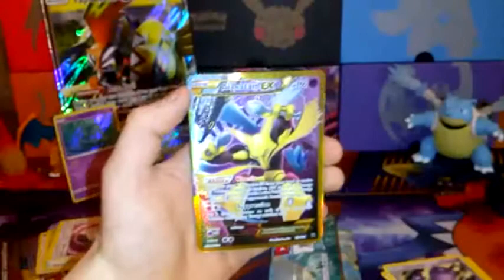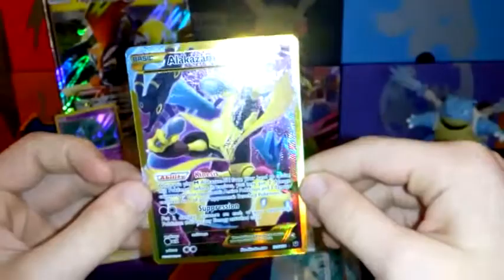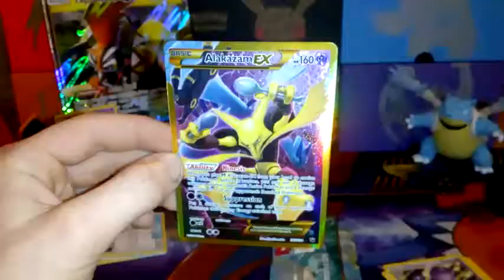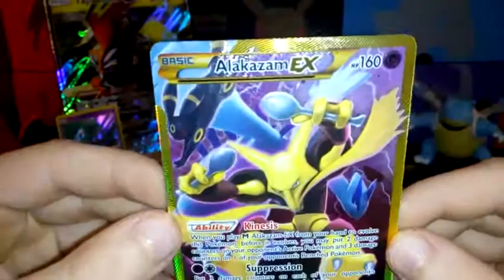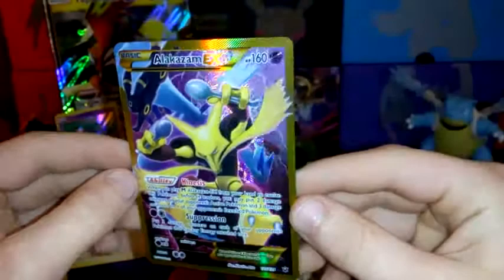I've been wanting this card forever! When I opened the pack, I saw the gold border but I did not think it would be this. Oh my god, I'm so sorry — RIP headphone users — but I've been looking for this card forever! Look at this amazing card! I can't believe we finally pulled it — the Alakazam EX Full Art! So if you look, we have Umbreon in the background, Lugia swooping down in the background, and then Alakazam himself with Kinesis, Suppression, and 160 HP. Oh my god, I've finally pulled it! This is an amazing card!